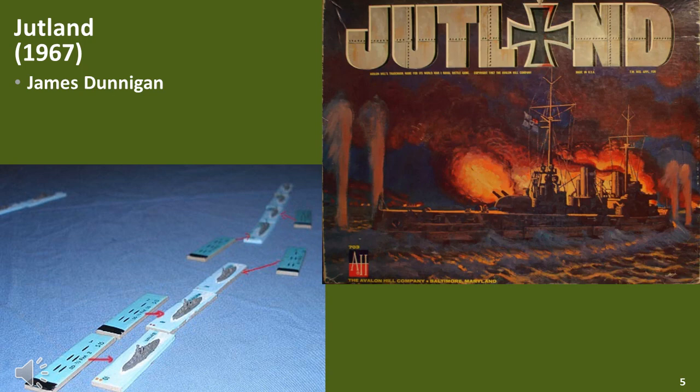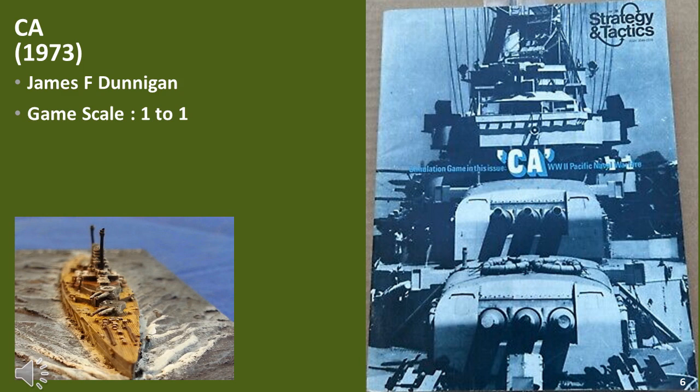CA is a tactical World War II game based around the Pacific, published in Strategy and Tactics magazine number 38. Counters represent individual battleships, battlecruisers, heavy and light cruisers and destroyers with varying characteristics, recreating seven famous battles in the Pacific theatre plus three hypothetical scenarios. All the essential elements of surface combat are recreated including gunnery, torpedoes, varying types of damage, night sighting and momentum.